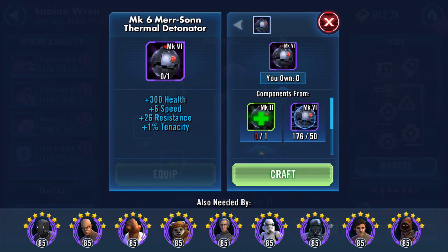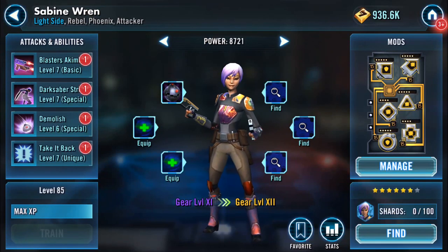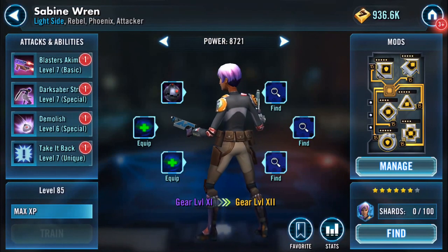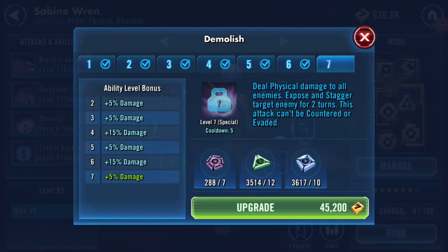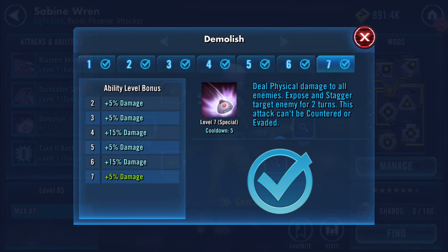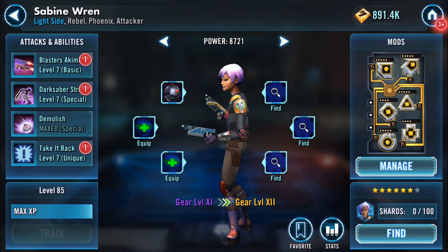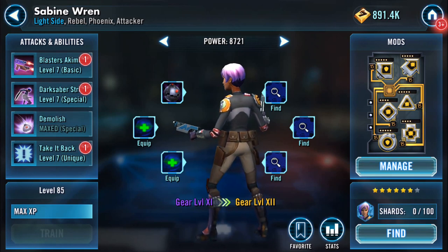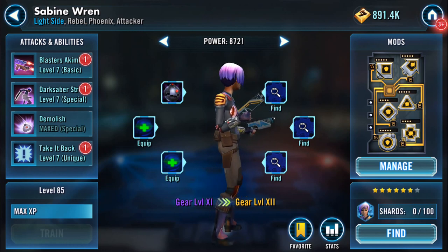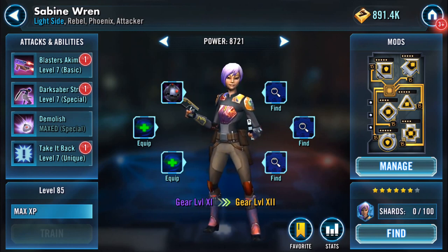Is that another speed one? It is another speed one — let's chuck that on her as well, she can have a bit more speed. I'm not sure what these are. She's had enough of them already. I am sorry, I can't afford the omegas at the moment — they're reserved because I want to work on other rebels that are already seven star and viable for other bits. Let's chuck a favorite tab on her. Sabine Wren, gear 11 — thank you for watching!